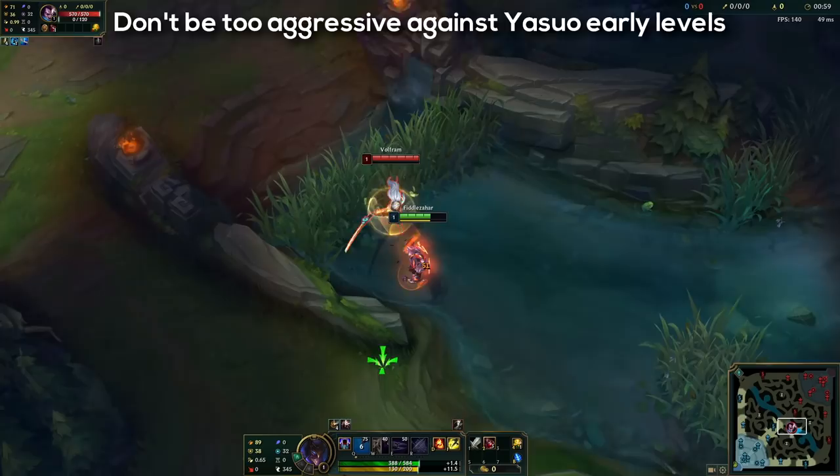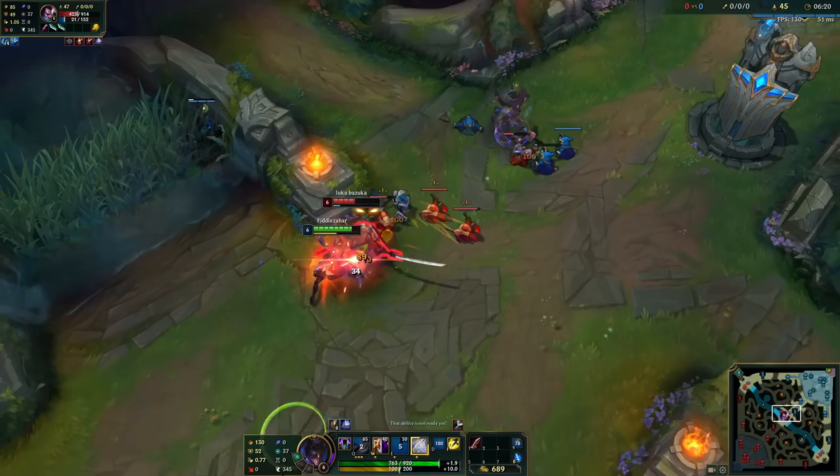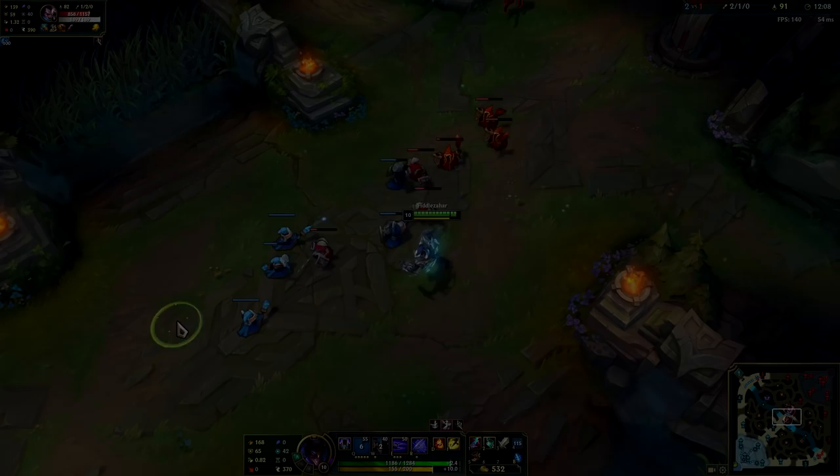Keep in mind that Zed is a lot weaker than Yasuo until level 6, so don't be too aggressive because you can die pretty easily if you overextend or play too cocky. At level 6 the fun can begin. In my opinion, if you play it right you can almost always beat Yasuo in a 1v1 fight at level 6 with Zed.